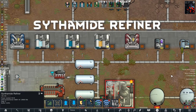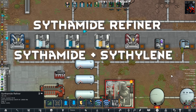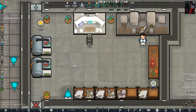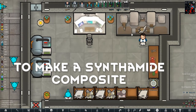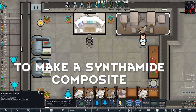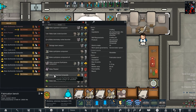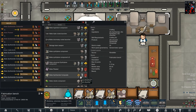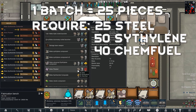Next up we have the Synthamide refiner, which creates a high-strength Kevlar-like material from chem fuel. This is used in combination with Synthaline to create Synthamide composite, which is a very strong building material. We can create Synthamide composites at our fabrication bench — just go to Bills, find Synthamide Composites, click on it, and to make one batch you will need 25 Synthamide, 50 Synthaline, and 40 fuel. From here you can also make Plasteel, which requires 25 Synthaline, 50 Synthaline, and 40 chem fuel.